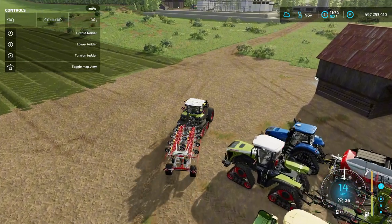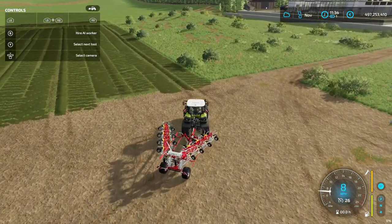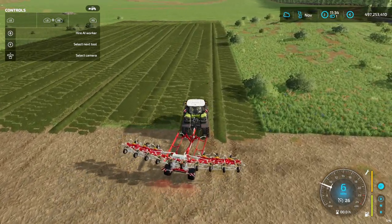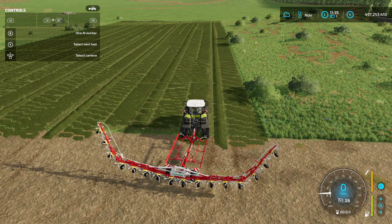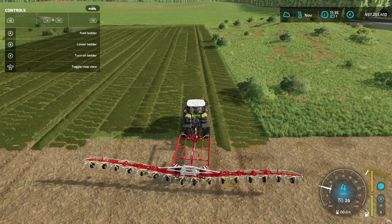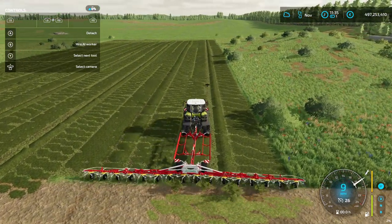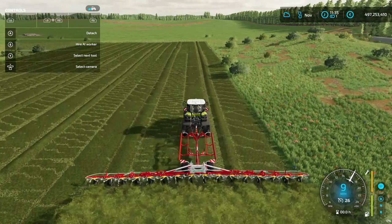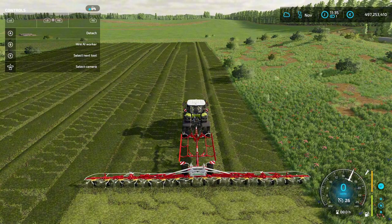Now let's get to the second step in making hay, and that step is tedding the grass. What happens when you ted the grass? Basically in real life you turn the grass around so the sun can dry it up. In game you'll see — let's start this machine and lower it. This is a tedder. I will show you in a moment where you can find this in the store — this is my first tutorial, so you'll have to bear with me.